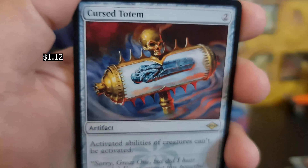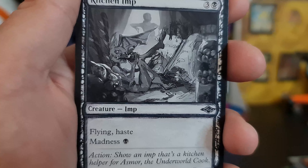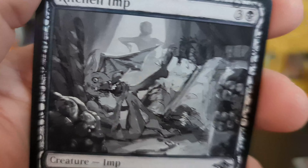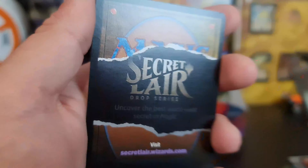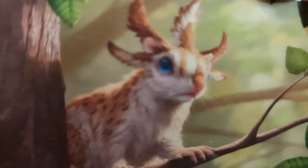We've got a Cursed Totem. And our Kitchen Imp — that Kitchen Imp is much better, I think the artwork they should have gone with for the color. We've got a Nested Shambler for our foil. And we've got the Squirrel Sovereign for our artwork.